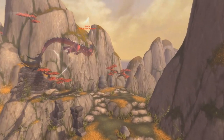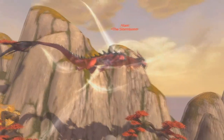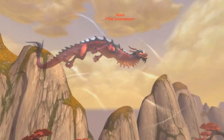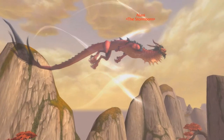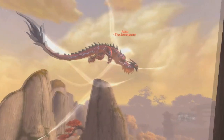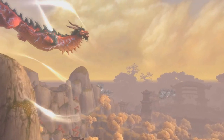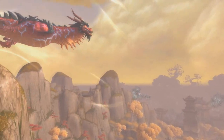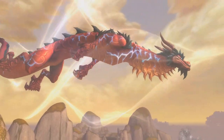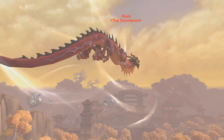The Thundering Ruby Cloud Serpent is dropped by a mob named Alani, which is a level 92 cloud serpent that patrols around the Vale of Eternal Blossoms in Pandaria. She spawns very often and usually patrols for about 30 to 40 minutes before despawning — she's only down for about 45 minutes or so. She has an ability called Nimbus Shroud that makes her immune to all forms of damage and aggro, so she can't be killed right away for her mount. However, she is made vulnerable by something called a Sky Crystal, which is created by combining 10 Sky Shards.